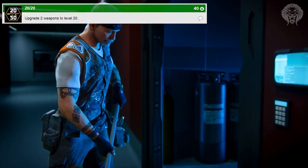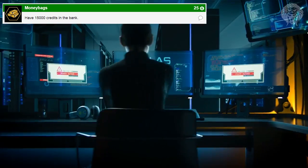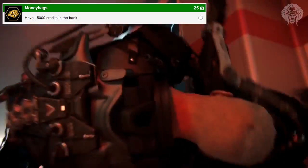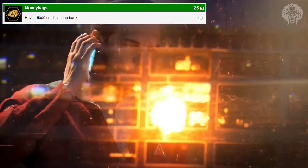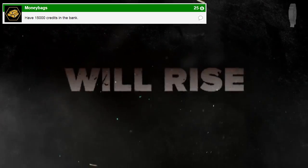The next achievement is 'Money Bags' — have 1500 credits in the bank. This is very similar to what we saw in Black Ops 2: Buried had a bank where you could store points, and Transit also had this feature. In Exo Zombies, points are called credits, and you can put them in the bank, store them between games, and deposit or withdraw as you wish.